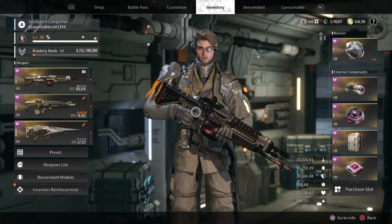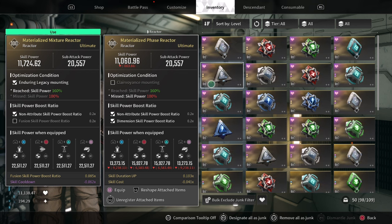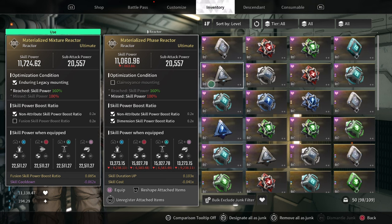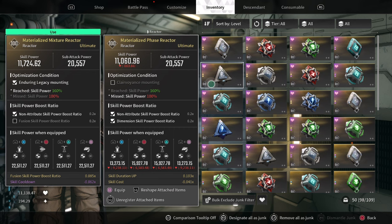For the reactors and components, we have then added the following as shown. My reactor has the Enduring Legacy mount and activated the Non-Attribute Skill Power Boost, which is exactly what the build needs for overall strength. From here, we then have the Skill Cooldown bonus, which is great for the overall kit. But I have the Fusion Skill Power, which is useless for our build. Ideally, Singular or Dimension Skill Boost will be better for Endgame, since we are matching everything in his abilities. Having a Skill Cost or Duration Up passive effect will also make the build pretty much stronger.